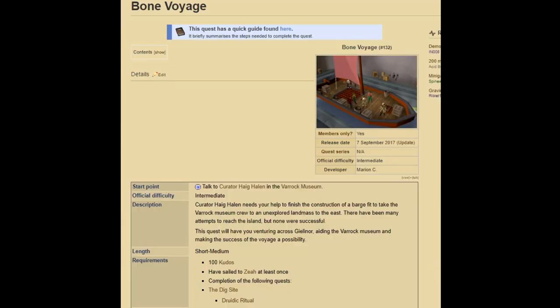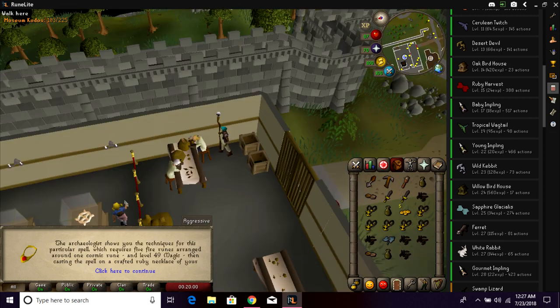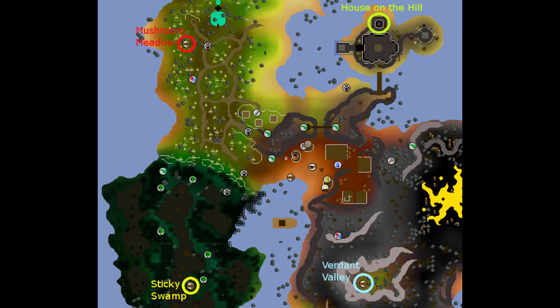There are a couple of requirements to do a birdhouse run. You have to be able to access Fossil Island, which means you need to complete the Bone Voyage quest. To do that you also need the Dig Site quest and 100 kudos at the Varrock Museum. The Varrock Museum is also important because you have to uncover the different artifacts, and in doing so you'll find an amulet — it just looks like a ruby amulet. You'll have to talk to a guy in the top corner — I can't remember his name — and he'll tell you how to enchant it. Once enchanted, it gives you a Dig Site teleport.